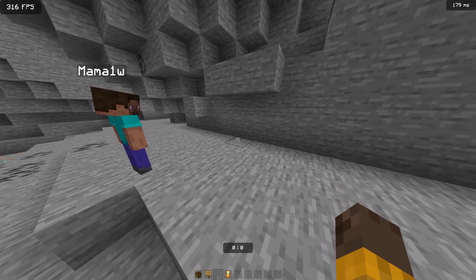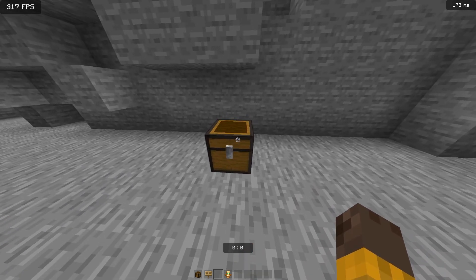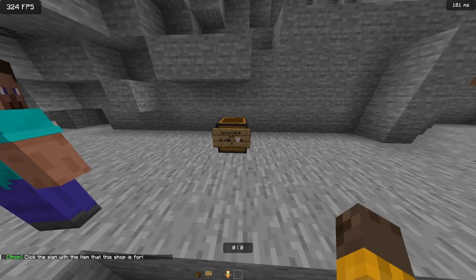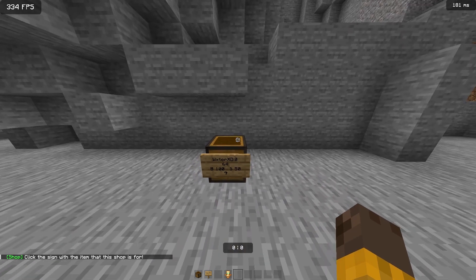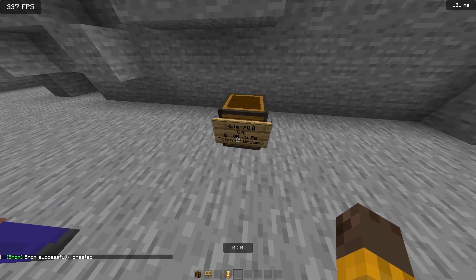After you join your server you're gonna need a chest, a sign, and something you want to sell. Place your chest, then place a sign. First, write how many items you're gonna sell — 64 — on the second line, not the first. Then on the next line type the buy price. On the next line write the item you're gonna sell; I'll do question mark. After that you'll get the message: click the sign with the item that this shop is for.